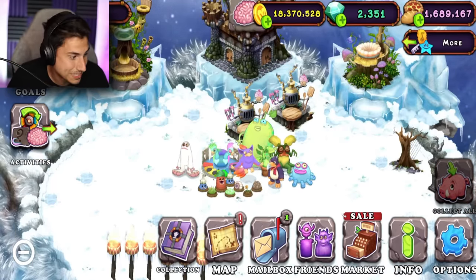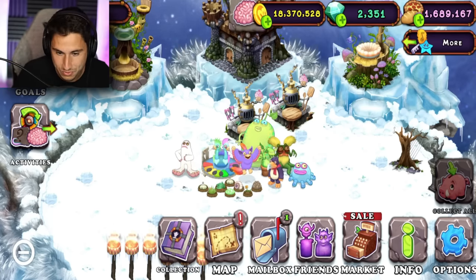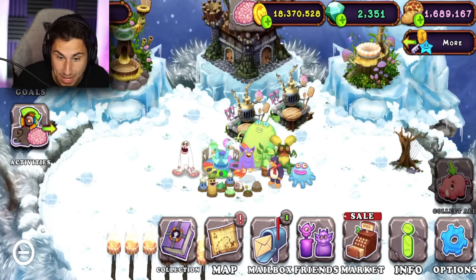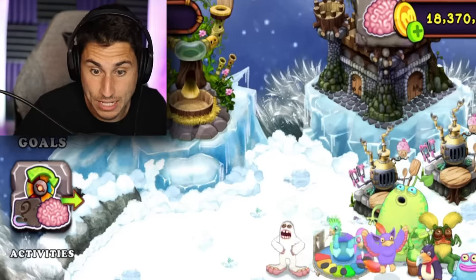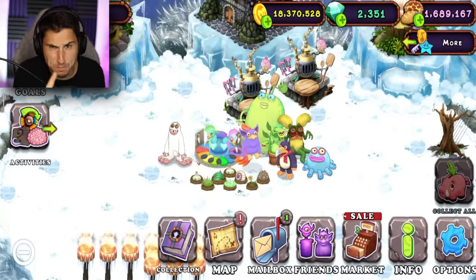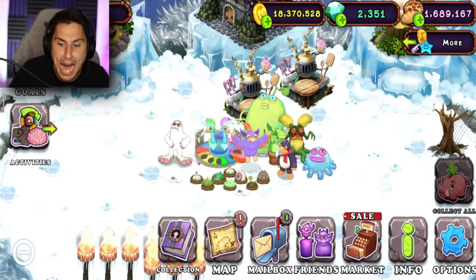The first monster you guys told me to get — what's its name? It's called the Dandy Dew. That is actually a very fun name for a monster, but I have never unlocked the Dandy Dew. So let's try to unlock the Dandy Dew. To breed the Dandy Dew, you need a Tweedle and a Potbelly.